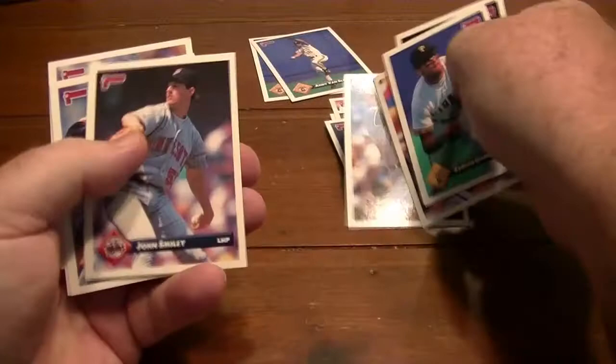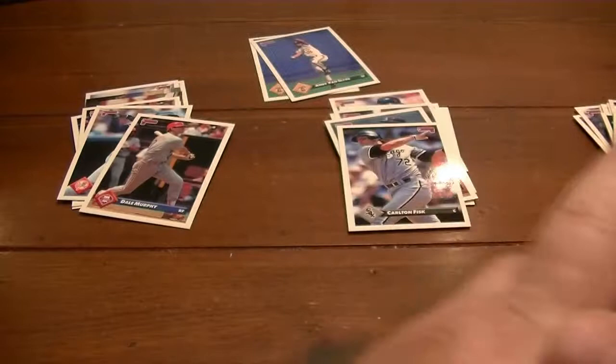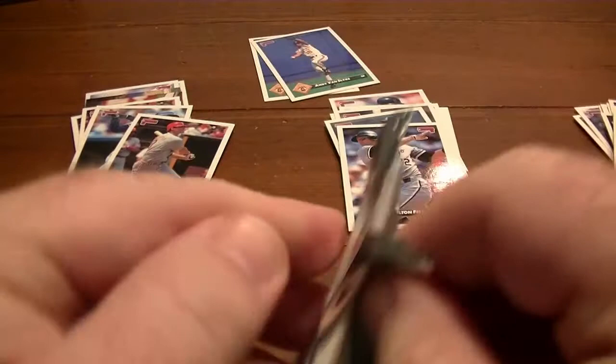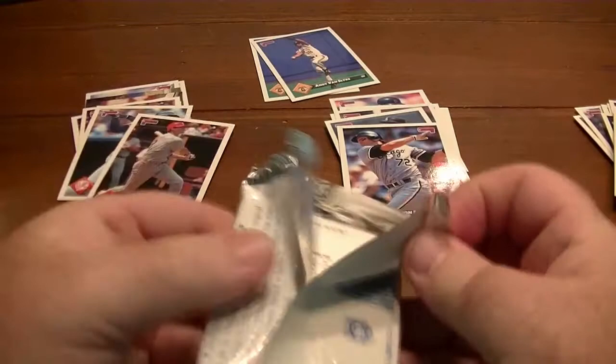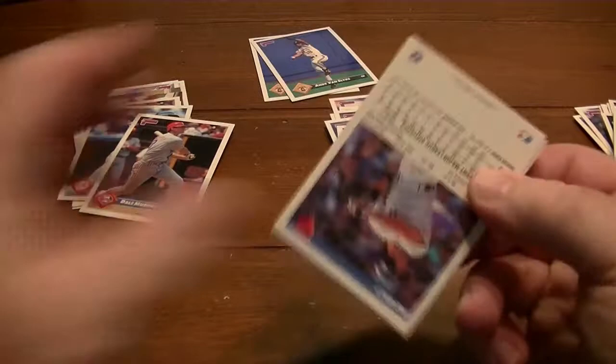Pedro Guerrero. Carlton Fisk — Hall of Famer. Some of the Elite cards that you could get — it's got people like Dave Winfield, Juan Gonzalez, Will Clark, Larry Walker, Barry Bonds, Andy Van Slyke, Mark McGwire — those would be really cool to get.